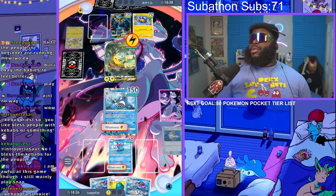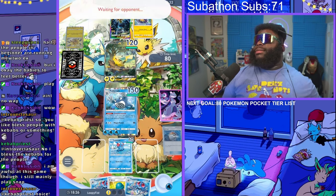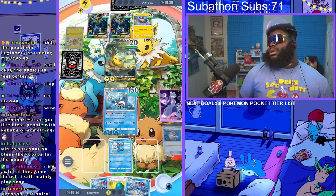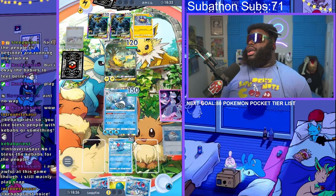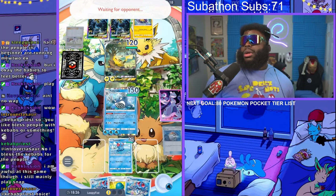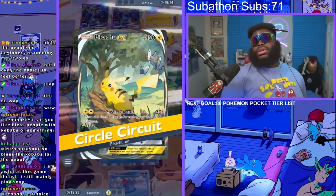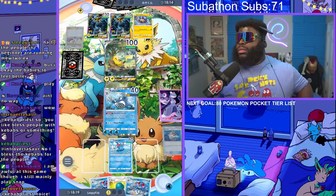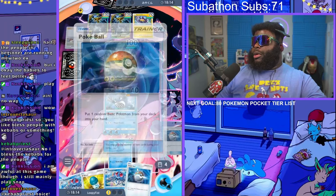Does he have another base Pokemon to put in here? He does — he has another Zapdos. He's using Professor's Research already, so he can't use Sabrina, Giovanni or anything like that. So he is gonna hurt himself. Okay, so he's gonna go on to Zapdos. Let's see if I get a potion — we'll be pretty happy right now. We can get our other Tentacruel.